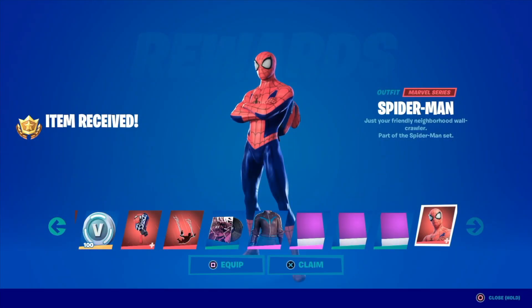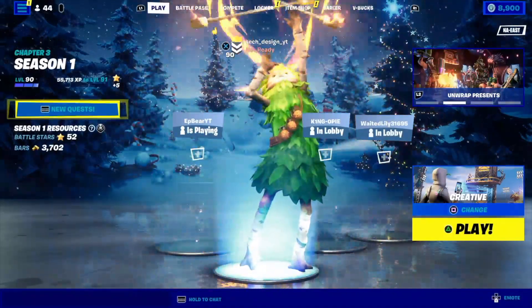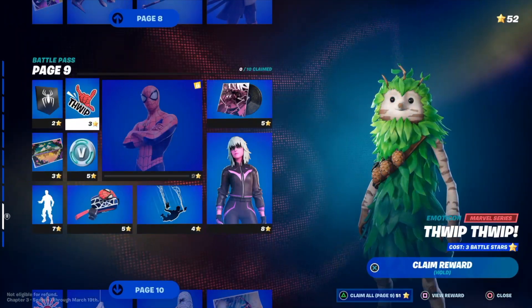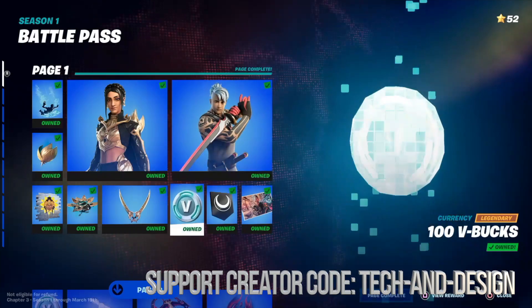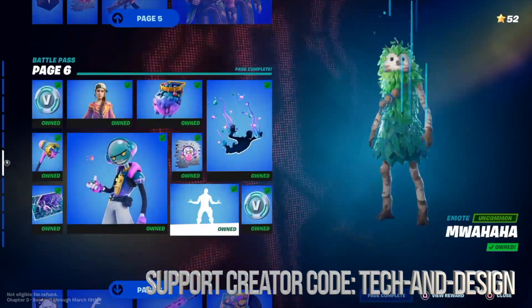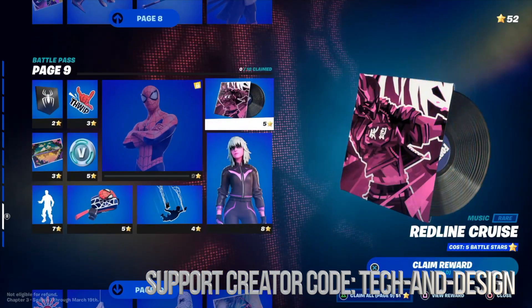Hey guys, in today's video we are gonna take a look at Spider-Man, so let's go right into our battle pass. In order to get Spider-Man we do need to claim a lot of pages — you need to go through page one, two, three, four, five, six, seven, eight, and then finally once you're in page nine you can claim some of the things from there.